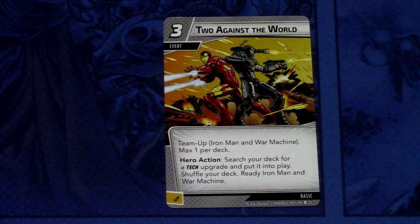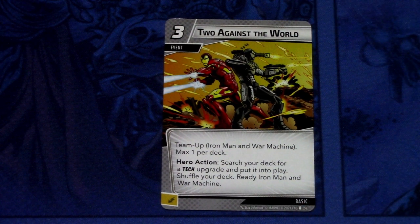Then we have the new Team Up card for War Machine and Iron Man: 2 Against the World. It's a 3 cost event, Team Up Iron Man and War Machine, max 1 per deck. Hero action: search your deck for a tech upgrade and put it into play, shuffle your deck, then ready Iron Man and War Machine. It can be committed as an energy resource. There is another copy of this in the extra basic cards that come in this pack. Then we have the basic resources: energy, genius, and strength. And that was the whole pre-built deck for War Machine.